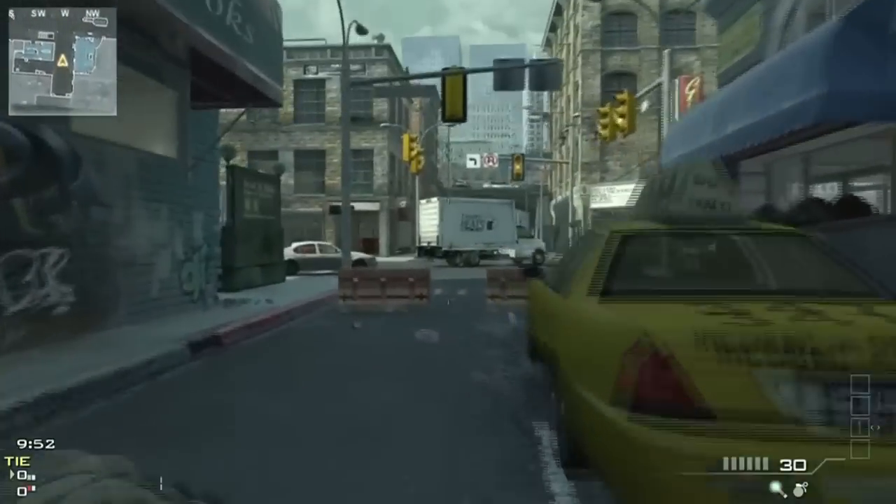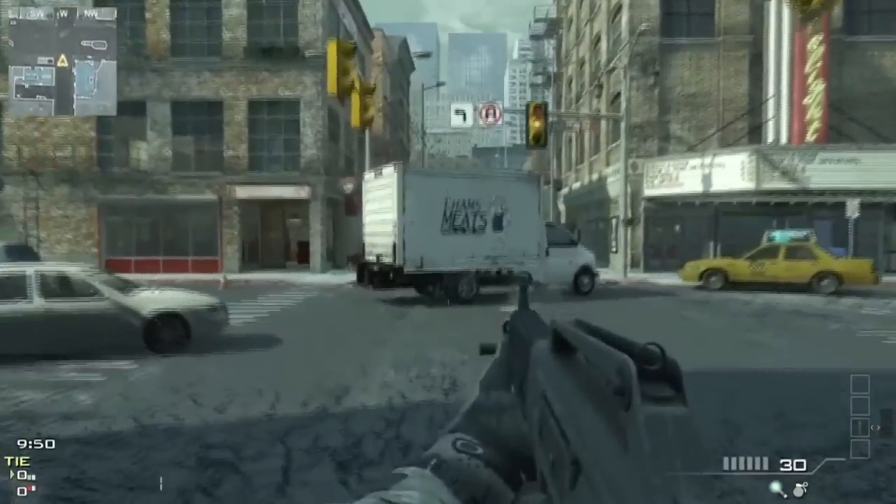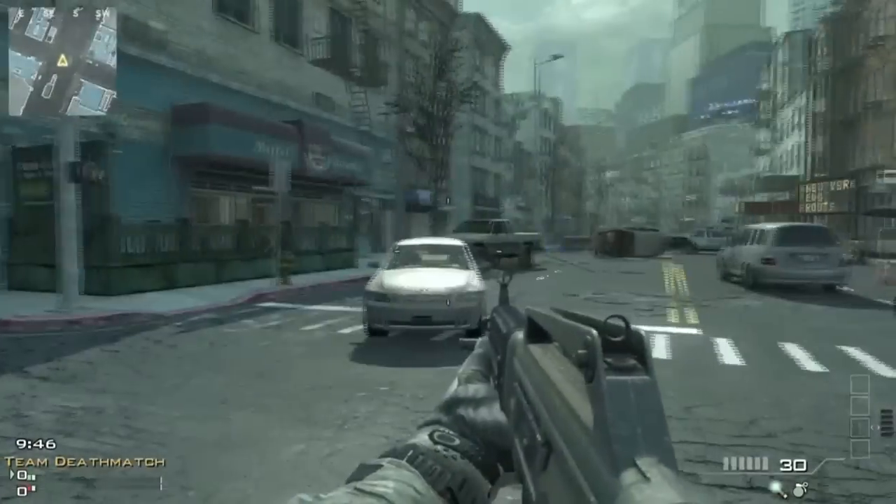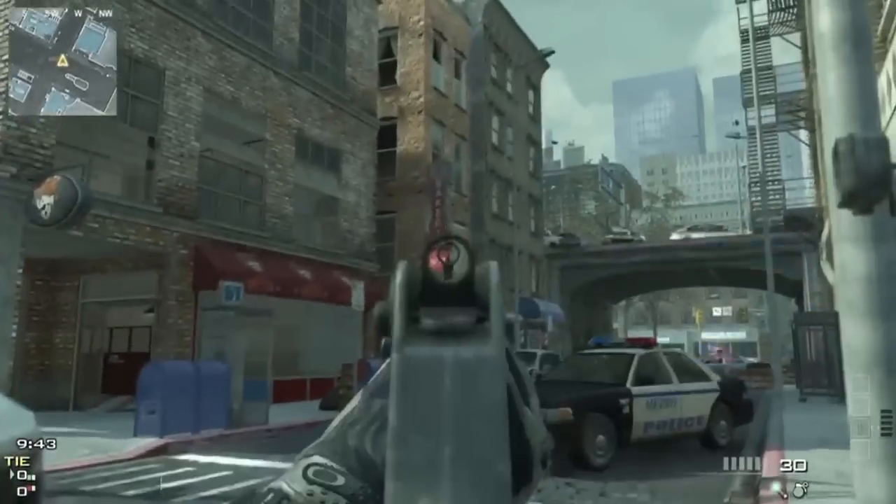Hey everybody, it's me, ActionPact. I'm here to show you two easter eggs today, both of them being a teddy bear easter egg on the new maps, Interchange and Vortex. And I'm showing you those locations in the video now.